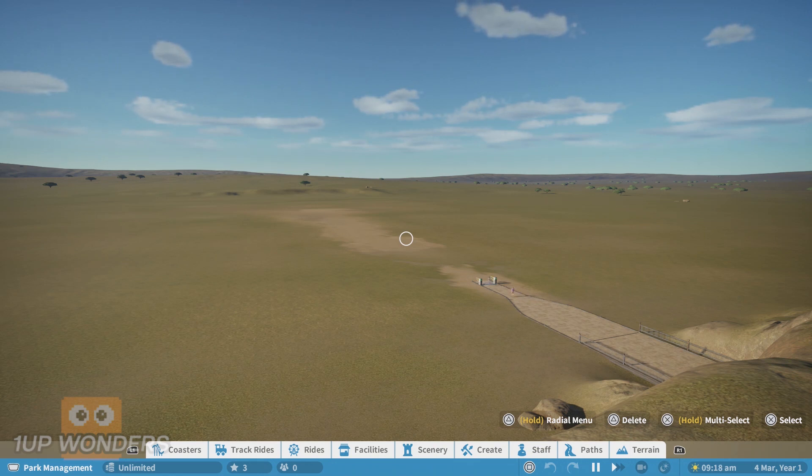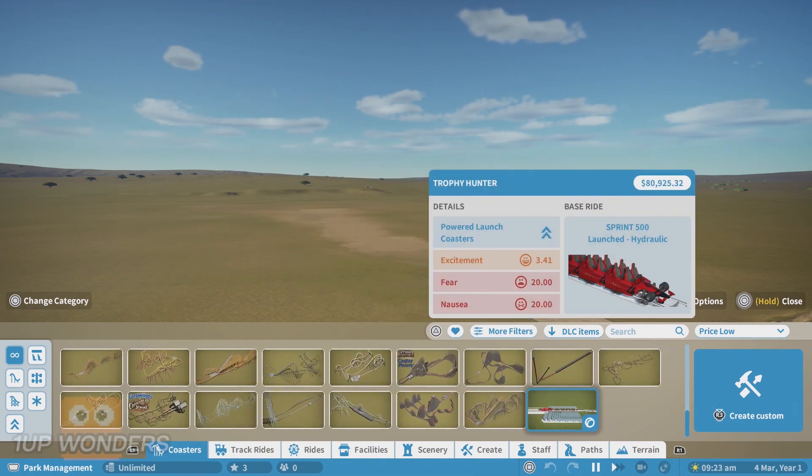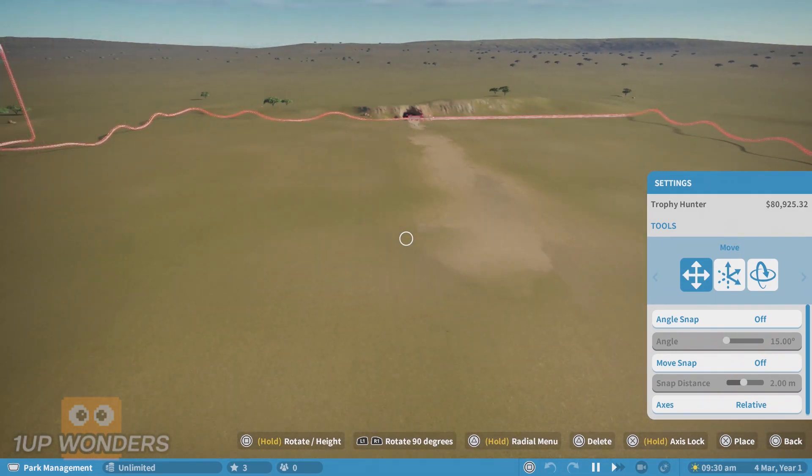Once we're in the game, you'll want to head to Coasters on the lower screen menu. Scroll down to the bottom and select the Trophy Hunter coaster. Once you've selected it, place it anywhere on the map that allows it.